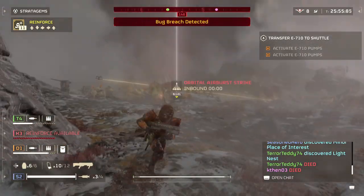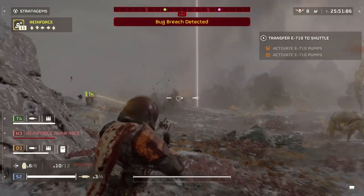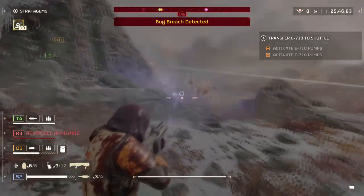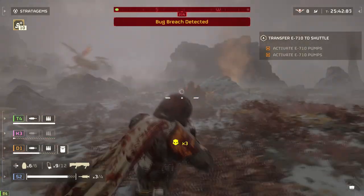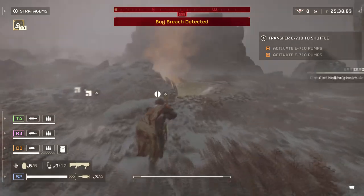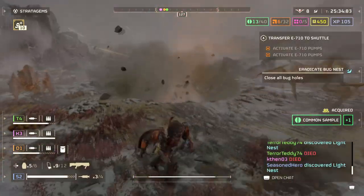Simply, this weapon is great if you treat it more like a grenade launcher with a small AoE rather than a shotgun — which I know does sound weird, but once you try it in game you'll see where I'm coming from. You won't exactly be clearing groups of enemies with it compared to the Breaker shotgun, flamethrower, or arc thrower, but its explosive projectiles mean you'll still be able to damage targets even if you hit the ground near them.